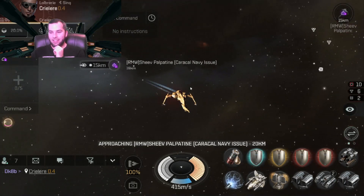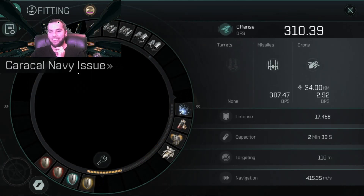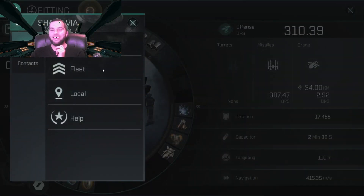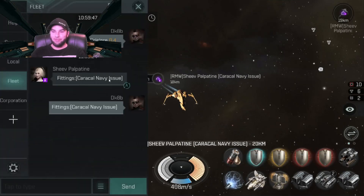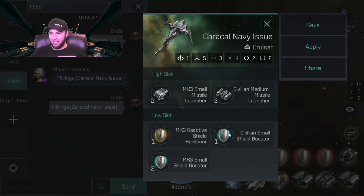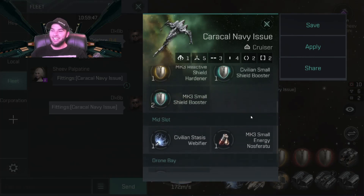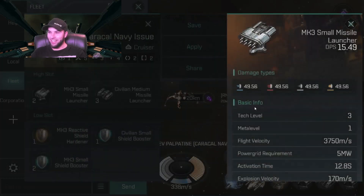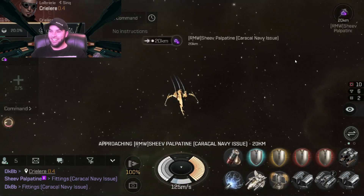Do you have an afterburner? No? Let's share our fits real quick. One second — you're gonna be scared of my fit. We both fleet up, share fits, and react. 'Oh my god... oh no.' This is gonna be epic! Sheev was farming Tier 3 systems — that was the best and closest he could find. He's definitely going down.